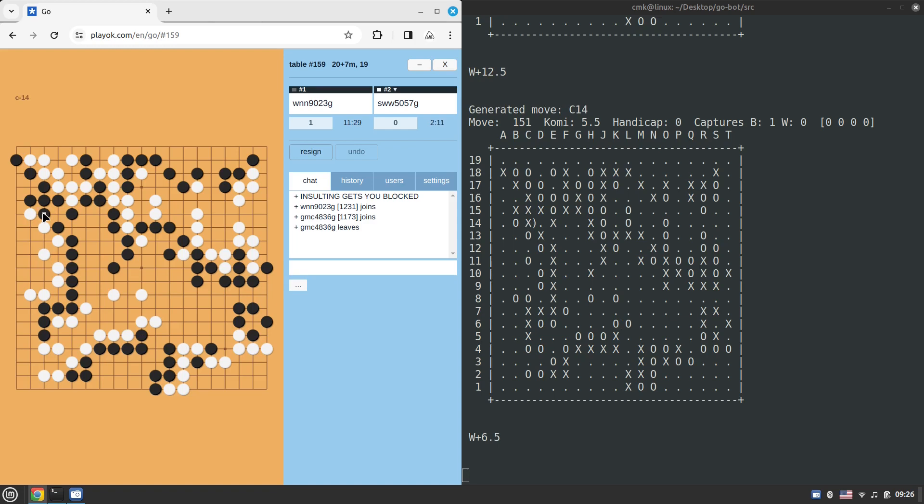Still white is leading according to the engine. White probably needs to secure its group and the cut, otherwise this might end up as a disaster. One move below, one to the left from the last move — okay, it secures the cut. I understand at least something here.